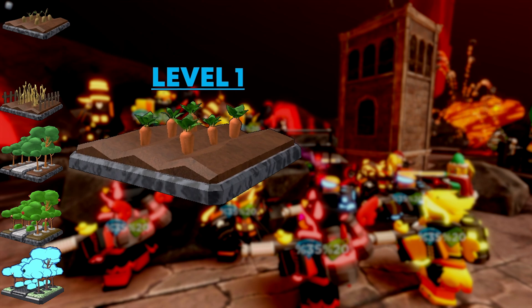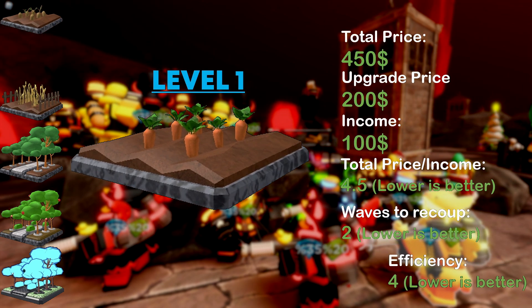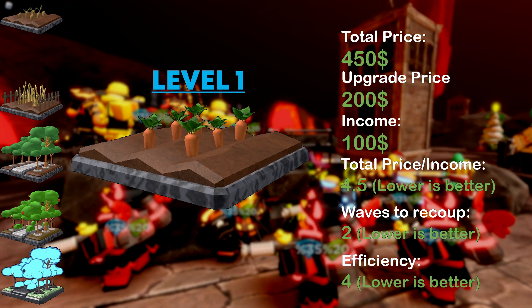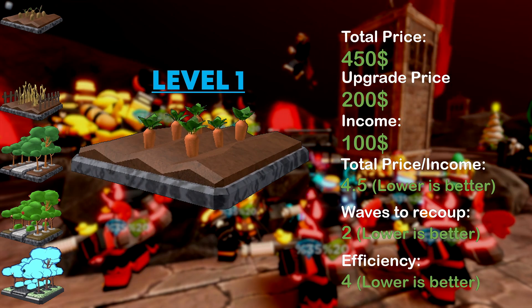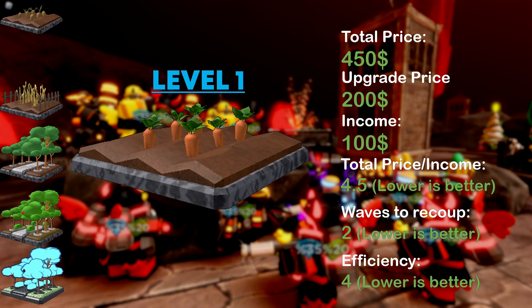A level 1 form costs 200 to upgrade and produces double the income of the level 0 form. It has a total cost to income ratio of 4.5. The upgrade recoups itself in 2 waves and returns its full investment in 4 waves.